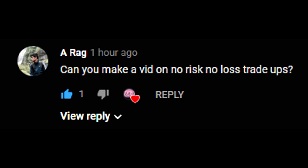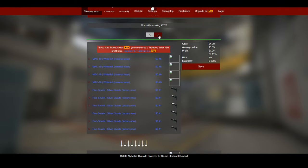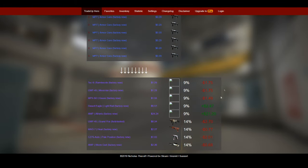So this is my attempt at making this video — I'm sorry, because it's not really possible to do pure no risk, no loss trade-ups on the Steam Marketplace. But I can give you some tips to make it have less risk and less of a loss if you do go through the Steam Marketplace. The first tip is to use a site called TradeUp Hero.